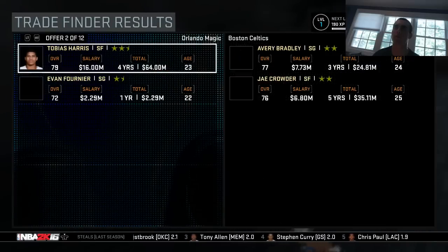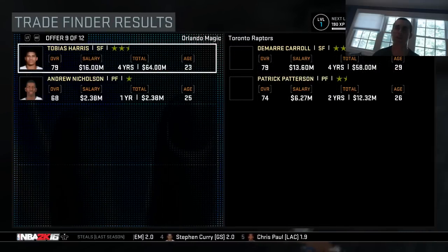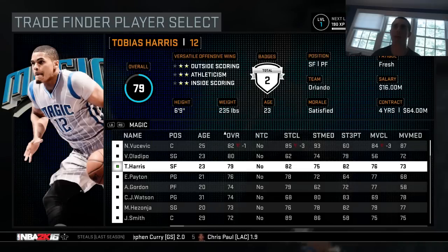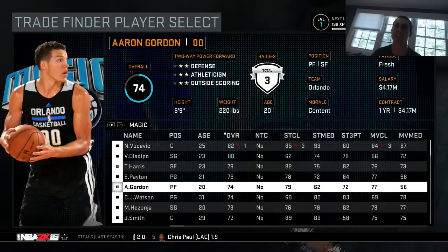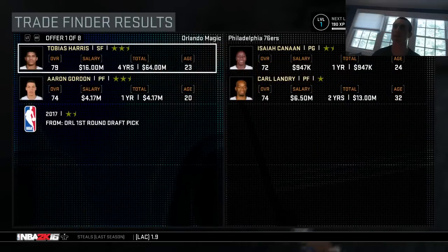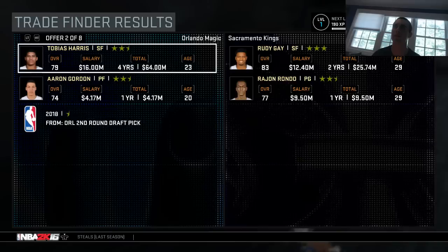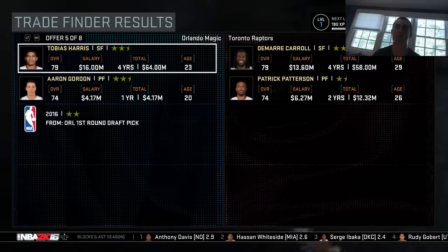Carl Landry, Avery Bradley, Jeff Green, Kemba Walker. Ooh, Derrick Favors. What if I did Tobias Harris and Aaron Gordon — I think we can get a pretty big stud to play with in this game and it'd be really fun. Rondo, okay, not too many good offers. What if I threw in a pick?